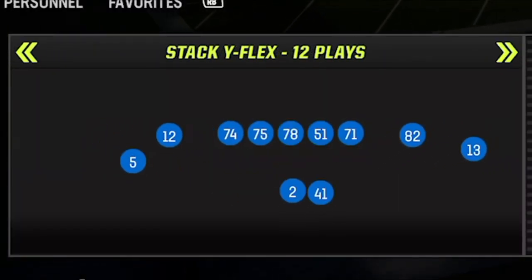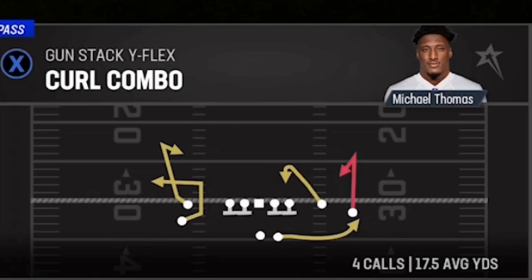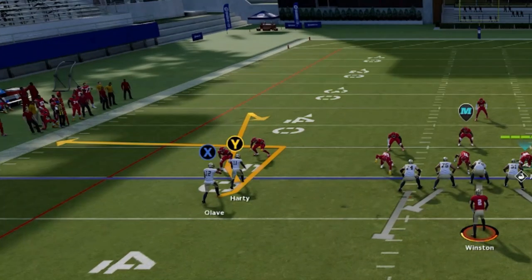The last play is from my New Orleans Saints offense. The formation is Gun Stack Y Flex, easily one of the best man-beating formations in the game. The play is called the Curl Combo, found only in the Saints and Buccaneers playbooks. Have your fastest receiver at the X route in the substitution menu. The glitch route on this play is the curl route the Y or triangle receiver is running, but that's not the route you're going to throw to.